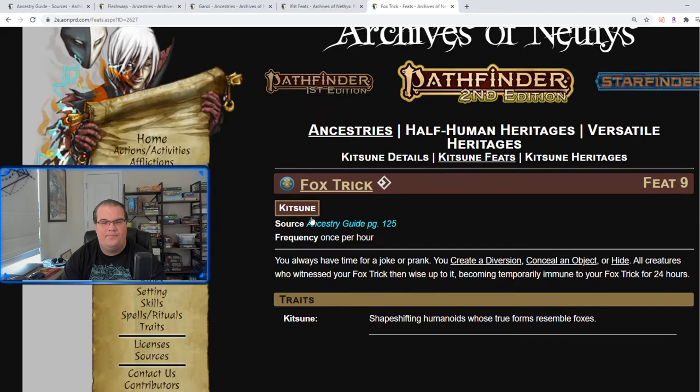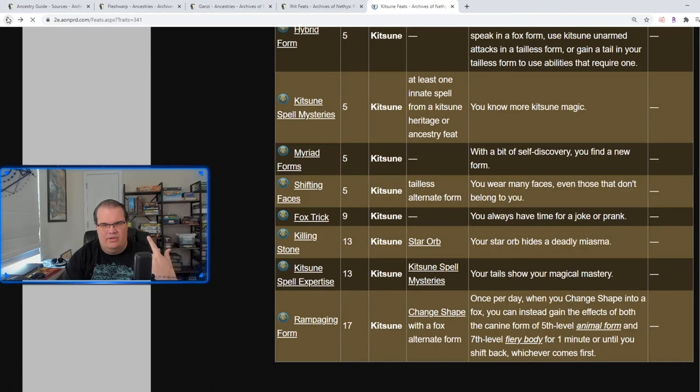Fox Trick: for a free action once per hour you can create a diversion to conceal or hide yourself. Obviously once everybody who's seen it wises up to it, they're immune for 24 hours — but it gives you that one quick trick when you need it. Killing Stone we've already seen; Kitsune Spell Expertise we've already seen.